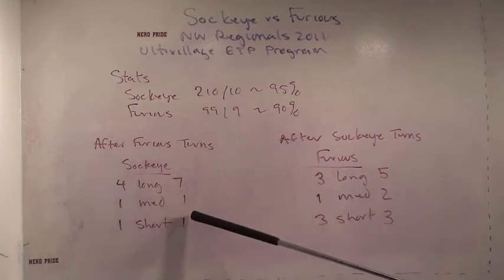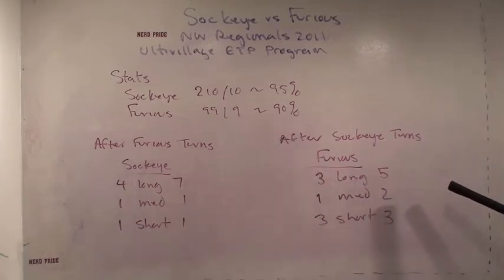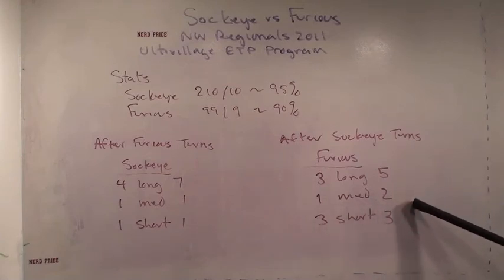Furious gives Sockeye two gifts, resulting in two goals. Sockeye gives Furious five gifts, resulting in four goals. And the difference in the game was two points.